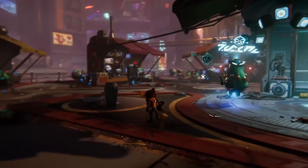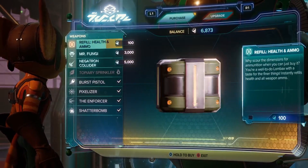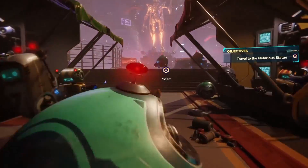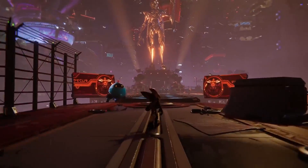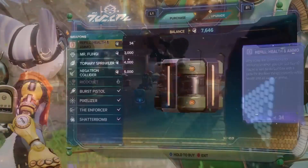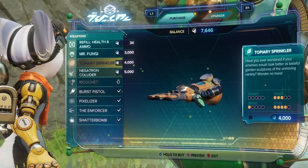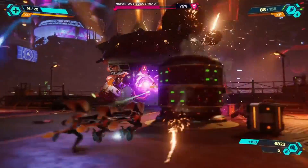All in all, I have to say that Ratchet and Clank Rift Apart is almost a perfect gaming experience. With the tight controls, gameplay, graphics, and amazing animation, Rift Apart becomes another slam dunk for Insomniac Studios. With the Spider-Man games and the Ratchet and Clank games being as amazing as they are, Insomniac is slowly becoming one of my favorite developers. And with no crunch apparently while making this game, that makes it even better overall — shout out to them for that. I would definitely recommend this game to anyone who was on the fence about playing it.